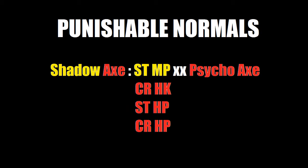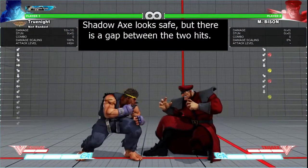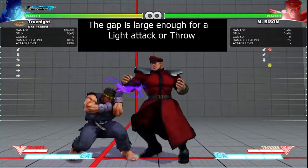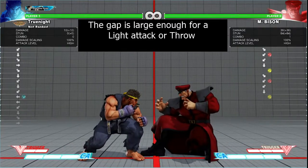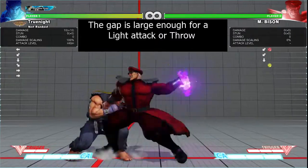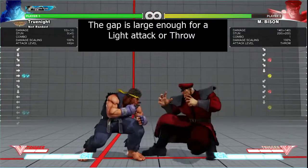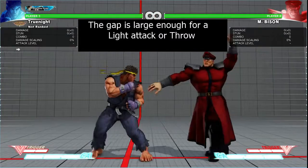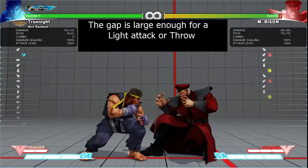How about normals? What can we punish or interrupt? The list is short, but there are a few things we can take advantage of. The first is Bison's target combo, Shadow Axe. If we block the first hit, we have the opportunity to interrupt the target combo with a light attack or throw. You need to be careful and make sure the second part is coming down before you try anything, or else you get hit by another Stand Medium Punch or Crouch Medium Punch. If you miss your chance in the middle of the target combo, you can still punish the recovery, since the move is minus five on block. Because the axe moves Bison forward, you shouldn't have any trouble punishing with your light attack combo.